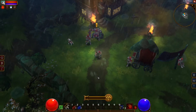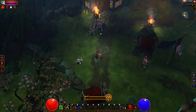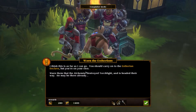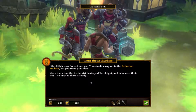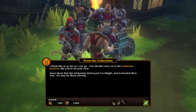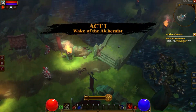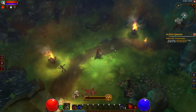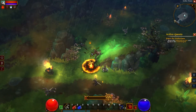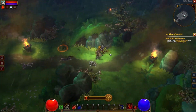I only have two skills at the start. So I just caught up with this guy on our first quest. He says: 'You should carry on to the Asterian Enclave, but you're on your own. Warn them that the Alchemist destroyed Torchlight and is headed their way — he may be there already.' And there's some combat here; the combat is very good, it's very fluid and very fun.